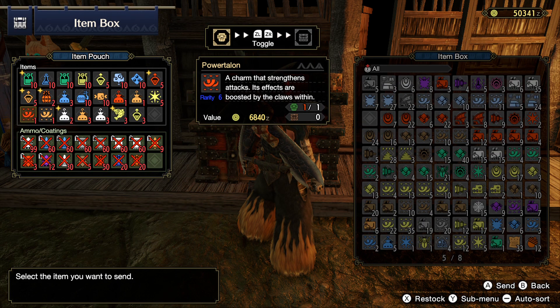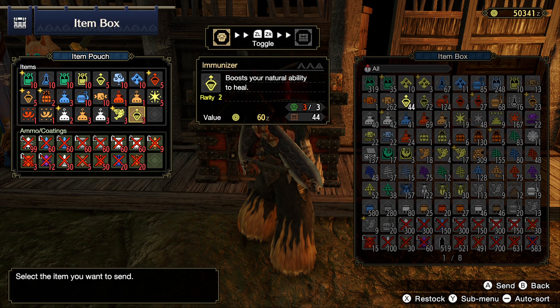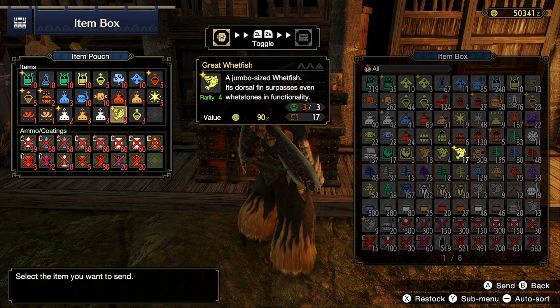As always, I have a Power Talon, Armor Talon, Power Charm, and Armor Charm on my character at all times. I've also decided to start bringing some Great Wetfish, because in that rare case where you might have to sharpen with this weapon — maybe once an entire fight — you'll need at least one of these. It'll reduce sharpening to one cycle so you don't have to slot in the Grinder skill.